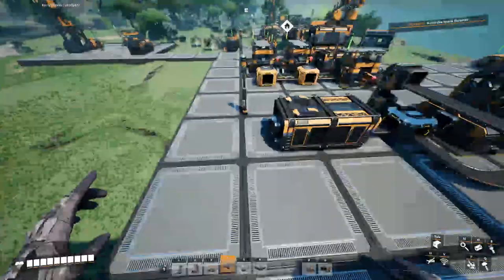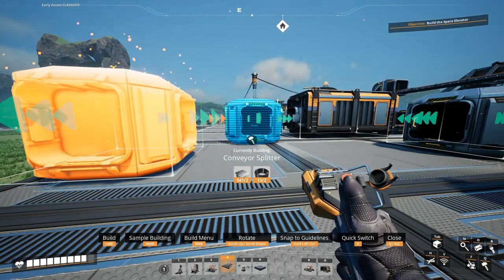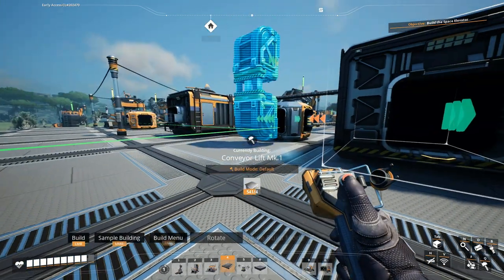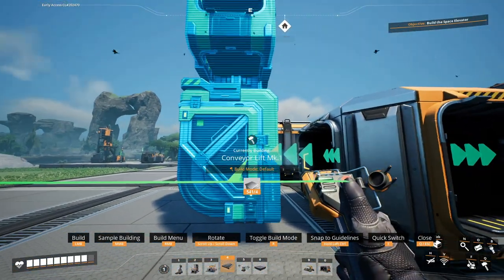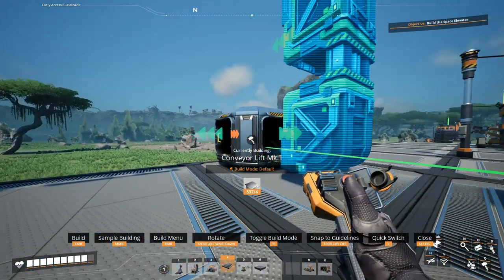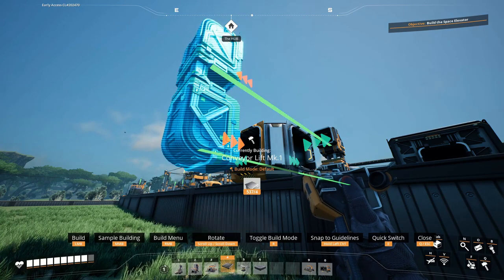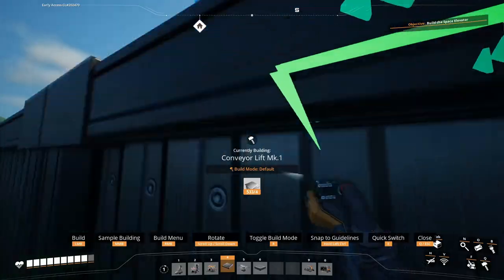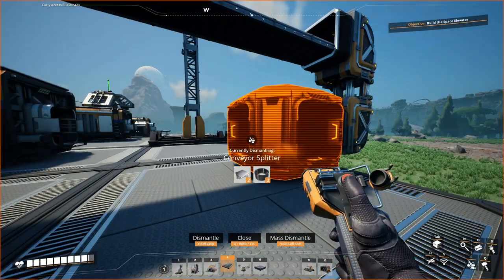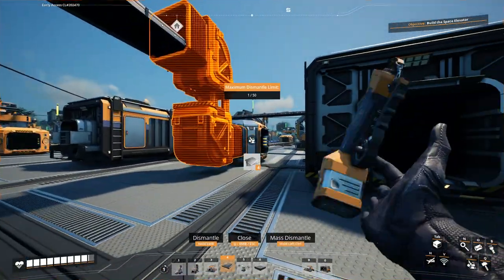Let me quickly show you how to build a belt lift since you might not be familiar with it if you're new. Grab a lift, connect the bottom to one splitter or merger, then move the top part to point in the right direction. Make sure the input is on the correct side, then use the scroll wheel to align it. Once your splitters are exactly where you need them, connecting the belts is very straightforward — you just select a belt and it will be perfectly aligned.